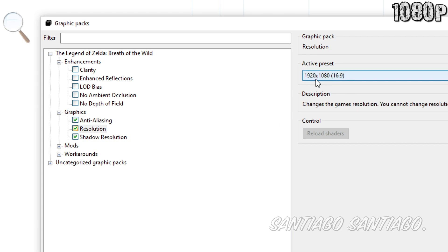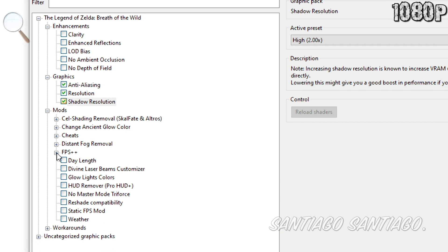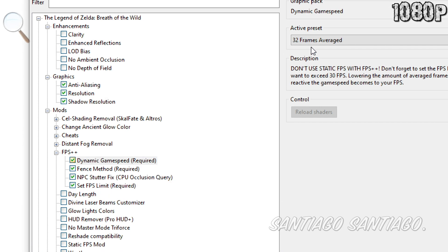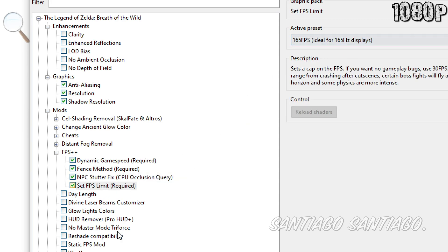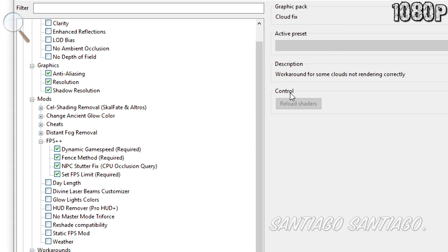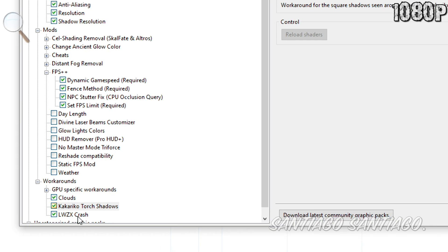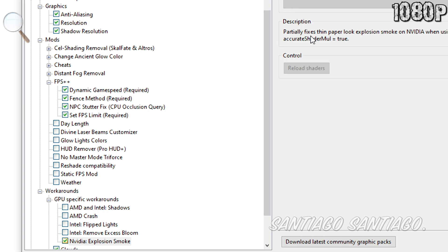The emulators tested will be Cemu, the Wii U emulator, on Zelda Breath of the Wild. Then I'll show you RPCS3, the PS3 emulator, on Demon's Souls, Persona 5, and Red Dead Redemption. And finally, I'll show you Xenia, the Xbox 360 emulator, on Halo 3 and Red Dead Redemption once again. I didn't do the Nintendo Switch emulators since I ran into issues getting the shader cache working.